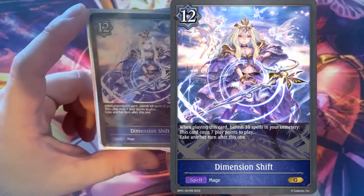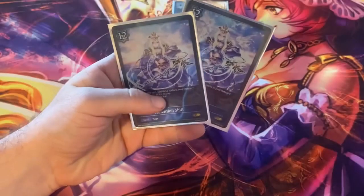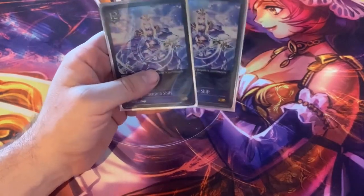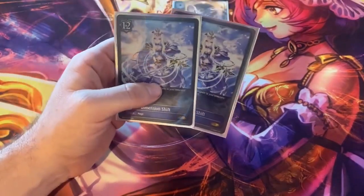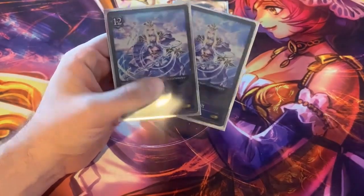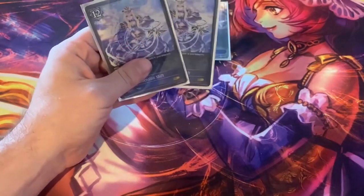Dimension Shift basically costs 7 if you pay the condition. When you do that, you get to take another turn — that's right, we're talking Time Walk. I'm only running two copies because while it is the win condition, this deck does have quite a bit of searchability. At 46 cards we're already clogging a lot, so two seems like it's going to be pretty easy to hit. You just might not hit it three times a game.